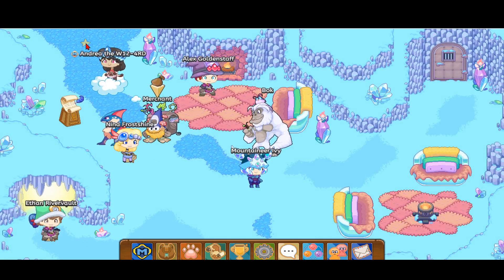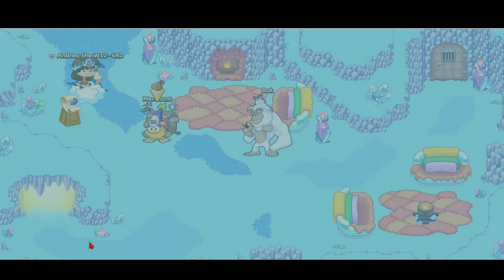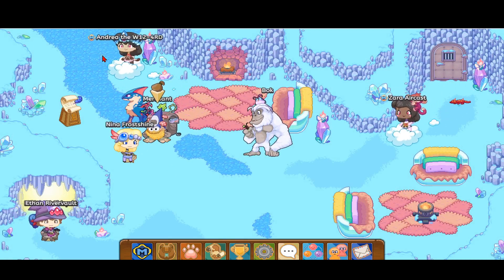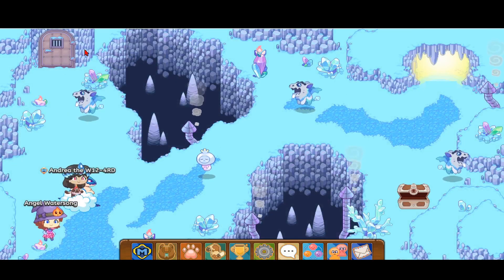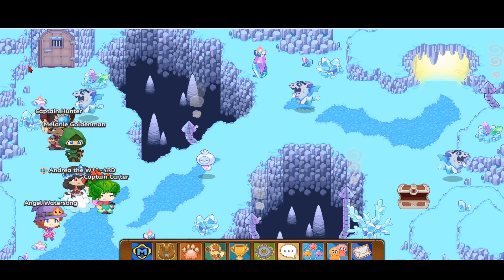You're going to see a screen after you reach this place, and then you want to go up along this path. You're going to see two paths and four pets. What you want to do is go into the dungeon door over here — it kind of looks like a dungeon.